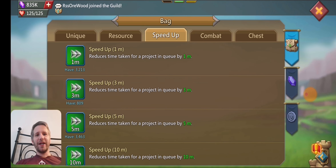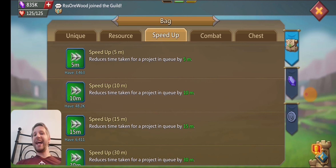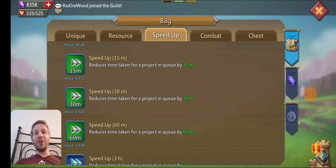I do have a speed-up collection going here — I've got 48.2K ten-K speed ups. I haven't been using my energy every day so it hasn't been going up that much, but I'm at 48.2K right now. I'm not sure what the max you can actually have — I might hit a cap one day. I even have like 6,000 of the 15-minute ones. I don't use these very often — I'm usually more on 24-hour speed-ups for healing or building troops.